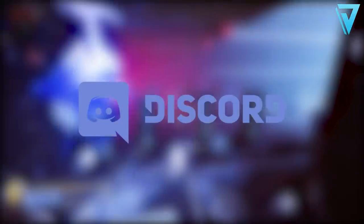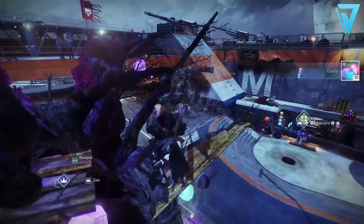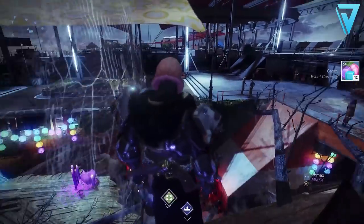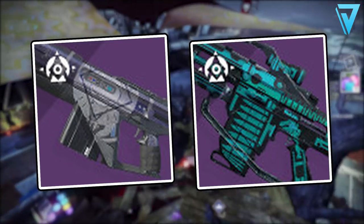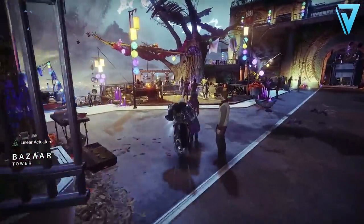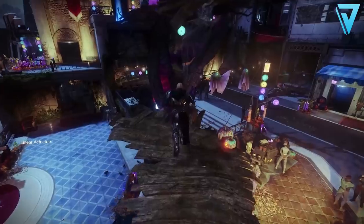Today has seen the launch of Festival of the Lost, Destiny's Halloween-themed event which is free to all players. But this season has seen the introduction of new materials which are critical to unlocking loot and gaining access to the reprised weapons returning within this event — the Horror Story auto rifle and the Braytech Werewolf. If you didn't grab these in the original events back in 2018 and 2019 respectively, now is your opportunity to do so.